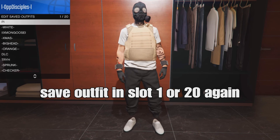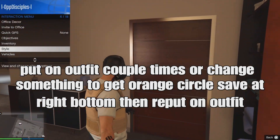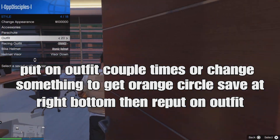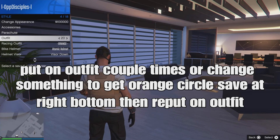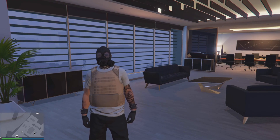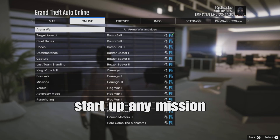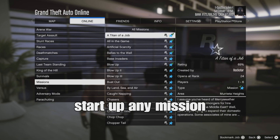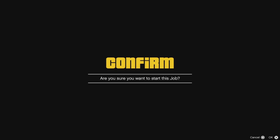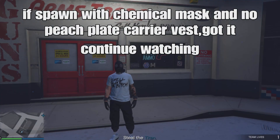Now save your outfit in top 1 or top 20 again. From there, put on your outfit a couple of times or change something — you'll see an orange circle saved at the bottom right corner. Put on the outfit or go outside from your action menu, then up to your pause menu and set up any mission from Rockstar Creator. If you guys spawn with the chemical mask and no peach plane carving vest, you got it working — continue watching the video.